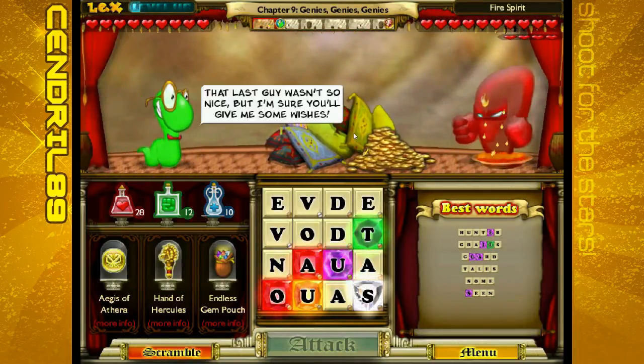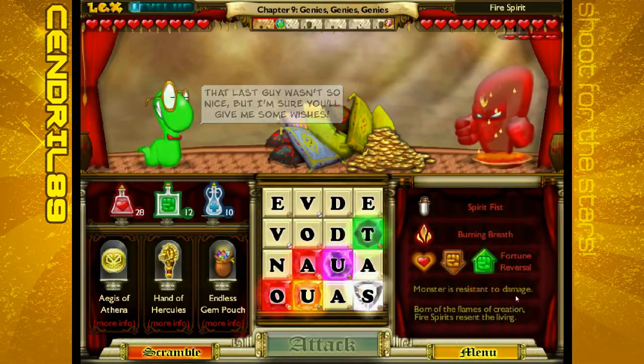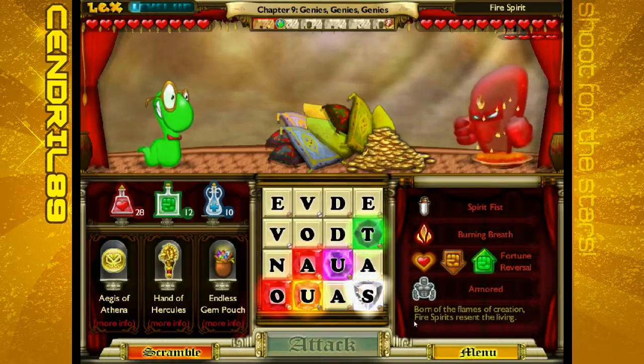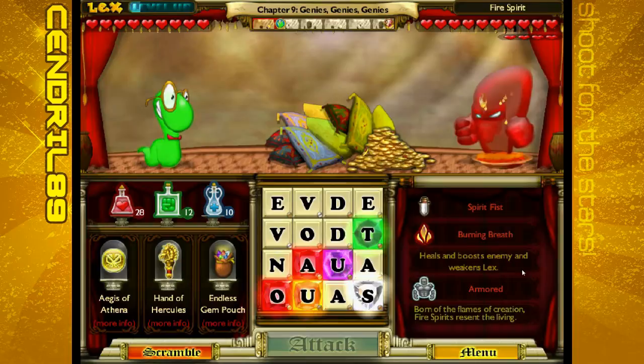This is going to be tough. Fire Spirit — that last guy wasn't so nice, but I'm sure you'll give me some wishes. Nope. Armored — Monster Resistant to Damage. Born of the Flames of Creation, Fire Spirit resents the living. Spirit Fist causes damage to Lex. Burning Breath burns and damages Lex. Fortune Reversal heals and boosts the enemy, and weakens Lex.